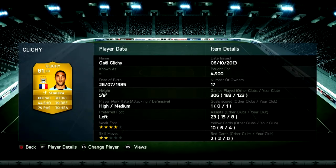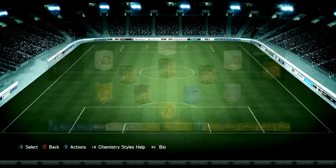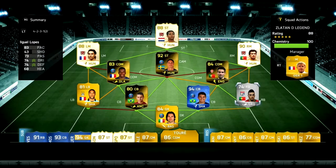The centre backs have to have either medium-high, low-high, or medium-medium work rates — no high attacking work rate. On your left back and right back, I've got Clichy and Lopez.